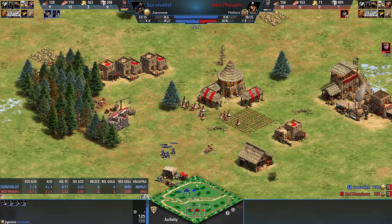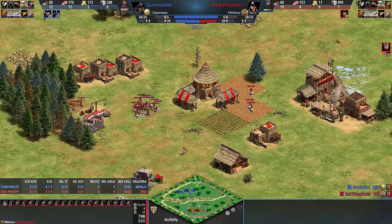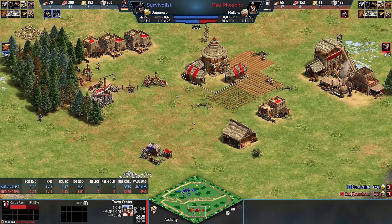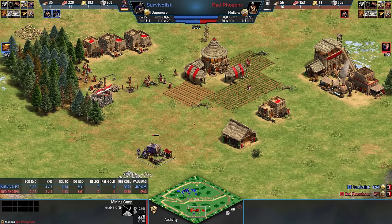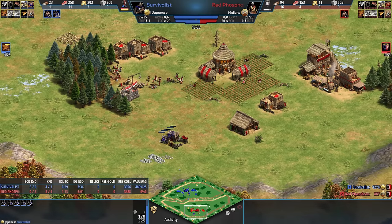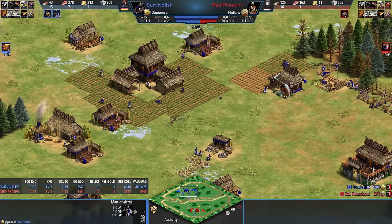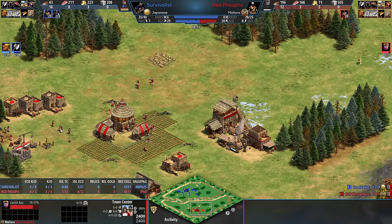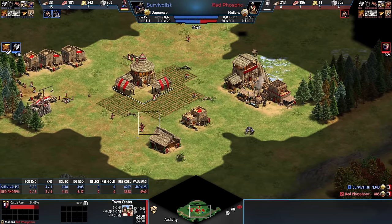Phosphoru's strategy is designed around not having a lot of eco, but making sure whatever units are made are incredibly strong. And now it's Japanese man-at-arms — this is quite bad for Phosphoru, because he needs stone for a castle. He lost the scout. Third villager goes down in the game — nice job from Survivalist. We've got 20 villagers, a couple farmers and the rest lumberjacks. Phosphoru is sadly 200 stone away from a castle. This has just been perfect for Survivalist, and he knows it — he's even going for Forging for extra attack on these units.